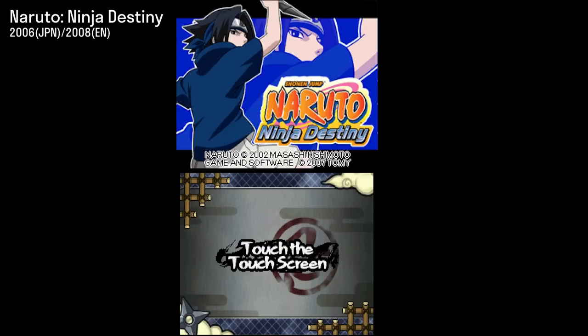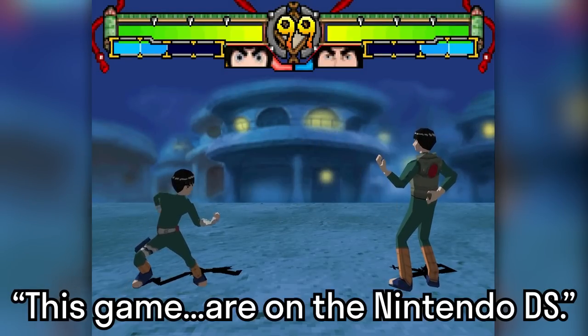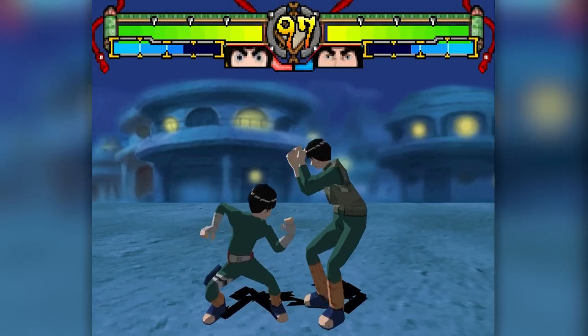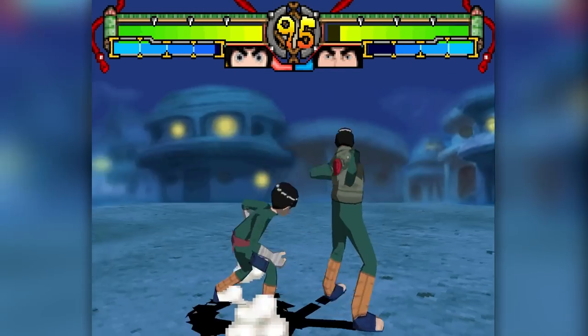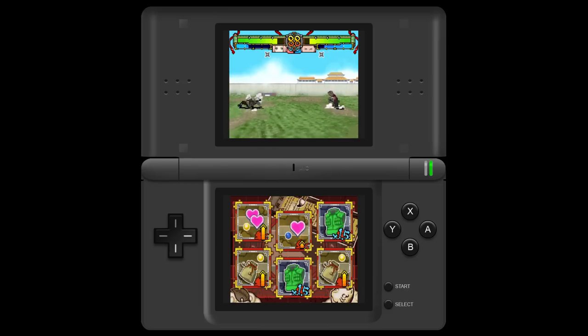Naruto Ninja Destiny was released in 2006 in Japan and in 2008 in the West. This game, like all the games I'll be talking about in this video, is on the Nintendo DS, but it's still a full 3D fighter. Before I go into detail about the visuals, I need to make one important disclaimer: these games were absolutely not meant to be viewed on a screen larger than the tiny DS screen.